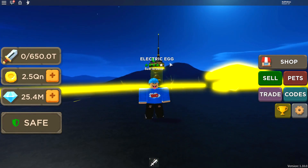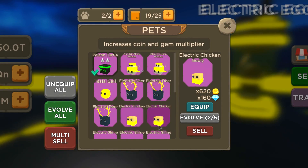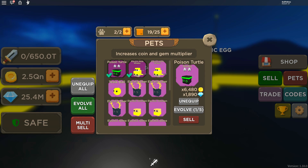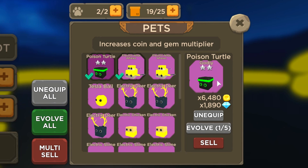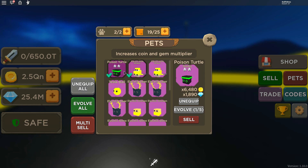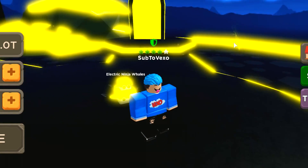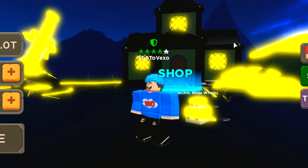I spent all my gems on the Electric Egg. Looks like I can't evolve any. But our multipliers are pretty good now — the Poison Turtle Pet gives a 2000 gem multiplier and a 6.5 coin multiplier. Put those two pets together and we're getting a solid combined multiplier. This is what the Electric Ninja Whales Pet looks like — looks pretty good. Now let's have a look at the new boss.